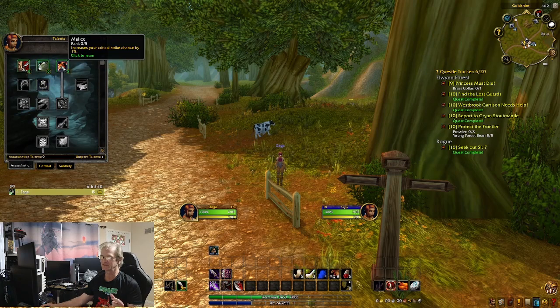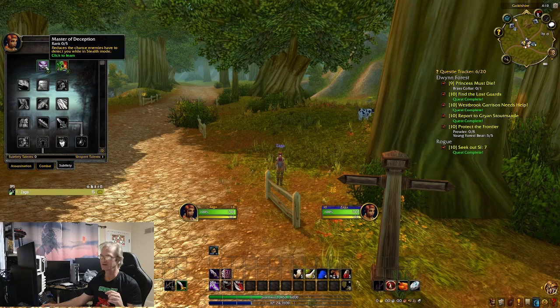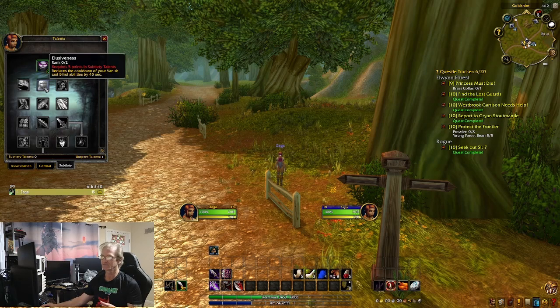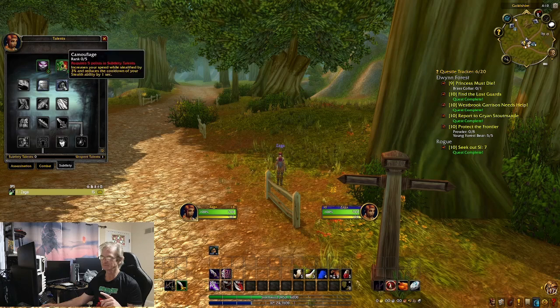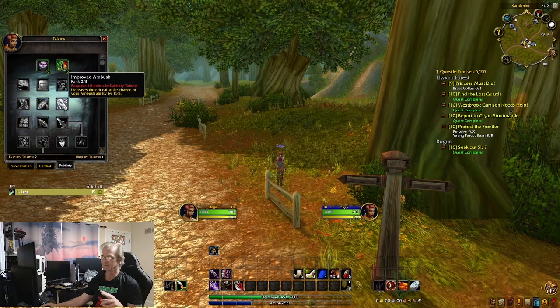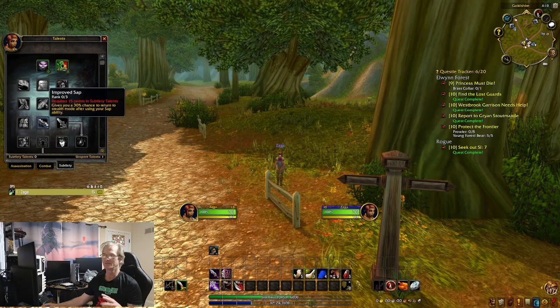People see weapon specialization chances and everybody just goes straight to Combat - or they go to Assassin for increased critical strike chance. But your very first point actually needs to be in Subtlety, and you need to run down that tree. You're going to need Master Deception, Camouflage, Improved Ambush, and most importantly Improved Sap - because unlike retail, Sap does not automatically put you back into stealth; you have to talent it. If you want to go into groups, dungeons, and raids, you're going to need Improved Sap.